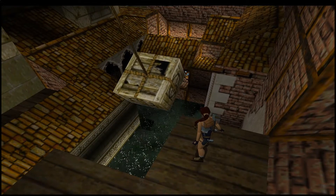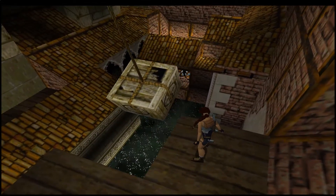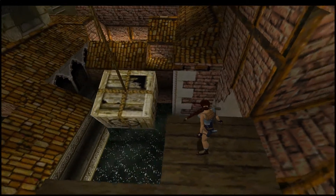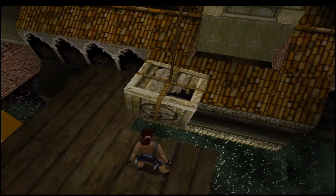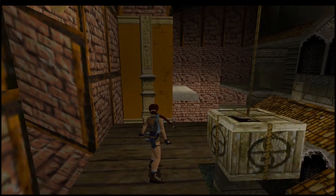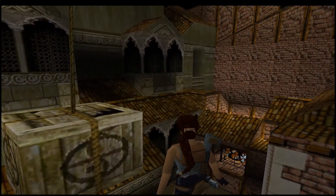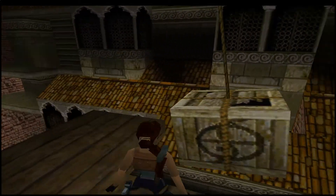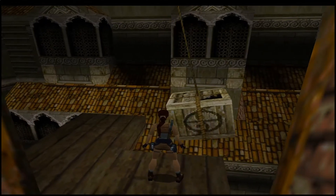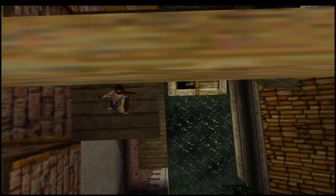It looks like there might be a few potential paths we can go down here. There's a window down there that looks like we might be able to shoot out. There's a platform off to the right, stuff off to the right in general, a dip in the roof directly opposite, and stuff going on over there that we'll probably have to investigate. This thing's swinging back and forth - it's probably going to knock me off and kill me instantly.